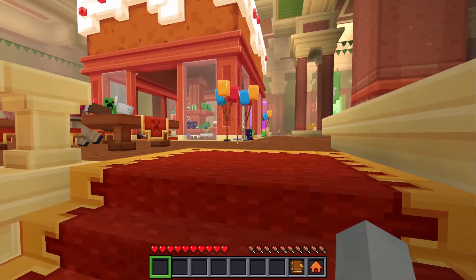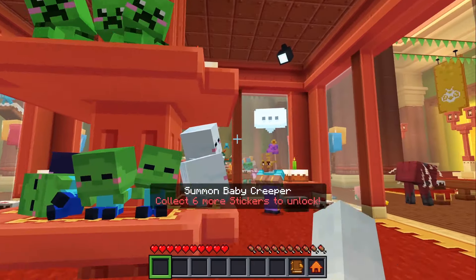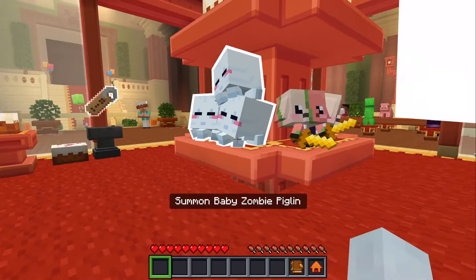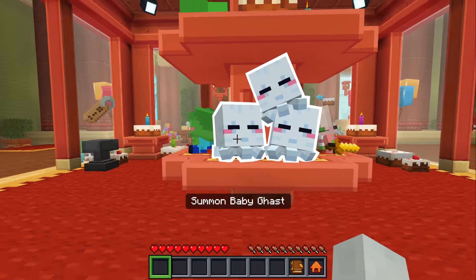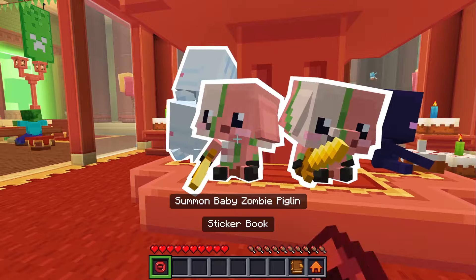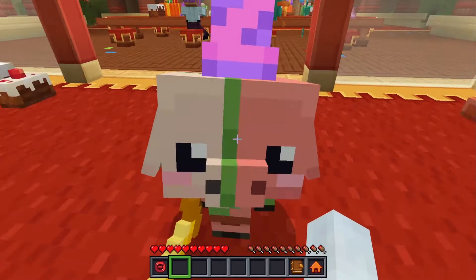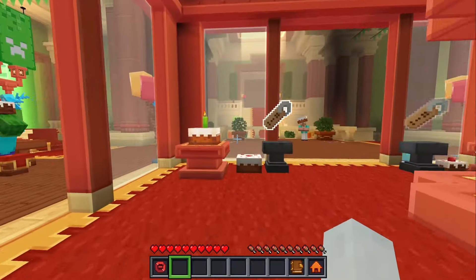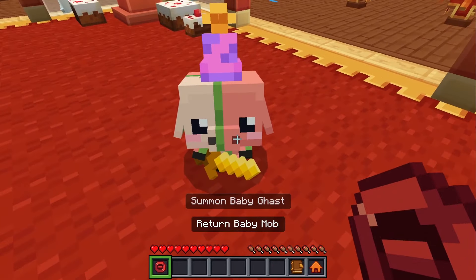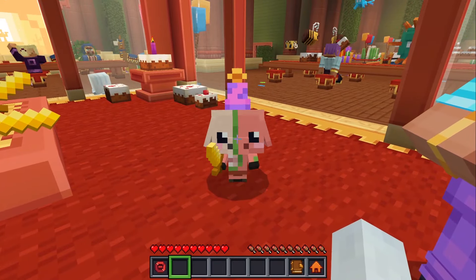First I want to check the shop. Six more stickers to get the baby creeper, but I can summon the baby ghast or the baby piglin now — these were the more expensive ones I couldn't summon last episode. So it's really cool to see I can summon them now. Let's start with the piglin. Look at him! You can get a name tag and an anvil and give him a name, and you can even make them sit down or stand up to follow you.